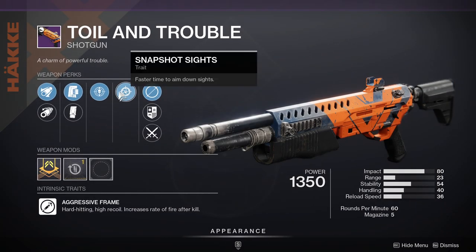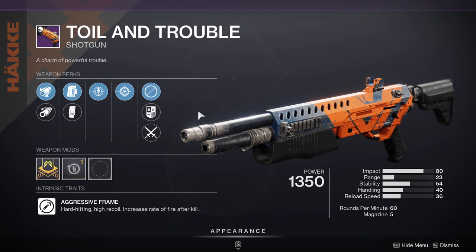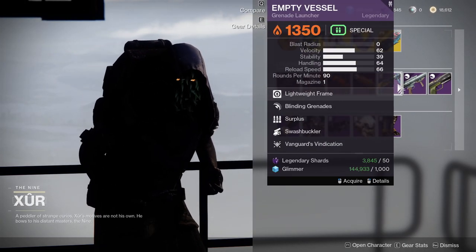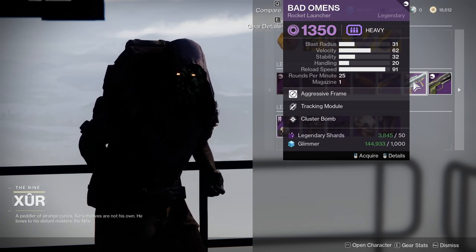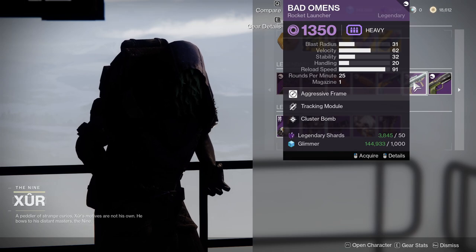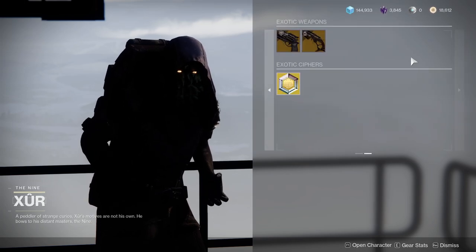Toiling Trouble with Snapshot Sights and Assault Mag — that's pretty solid. I would recommend this if you don't have a god roll already, which I already do. Empty Vessel with Surplus and Swashbuckler — I'm going to ignore this because I'm not really big on grenade launchers. Bad Omens with Tracking Module and Cluster Bomb — I'd recommend this if you don't have it already; Cluster Bomb might get buffed again. Fool's Remedy with Feeding Frenzy and Quickdraw is straight up doo-doo butter.